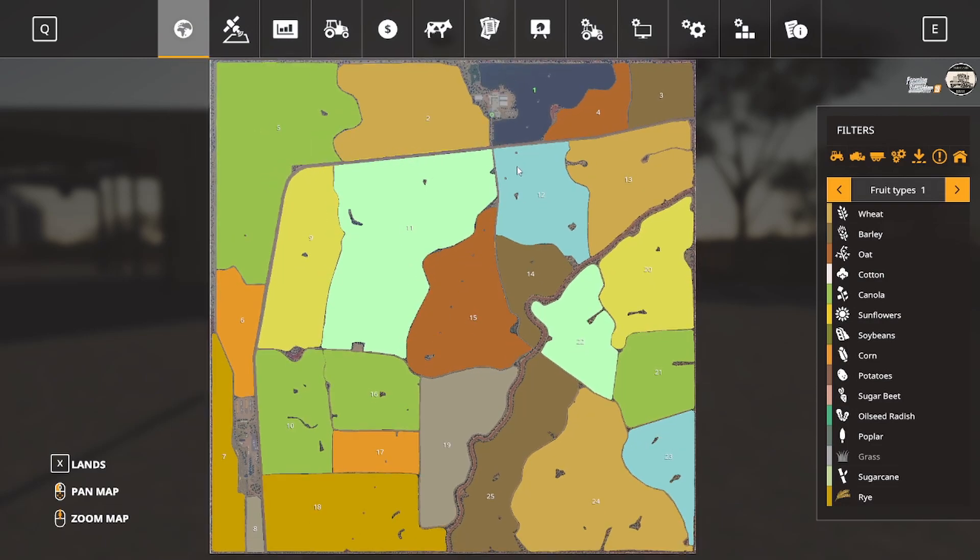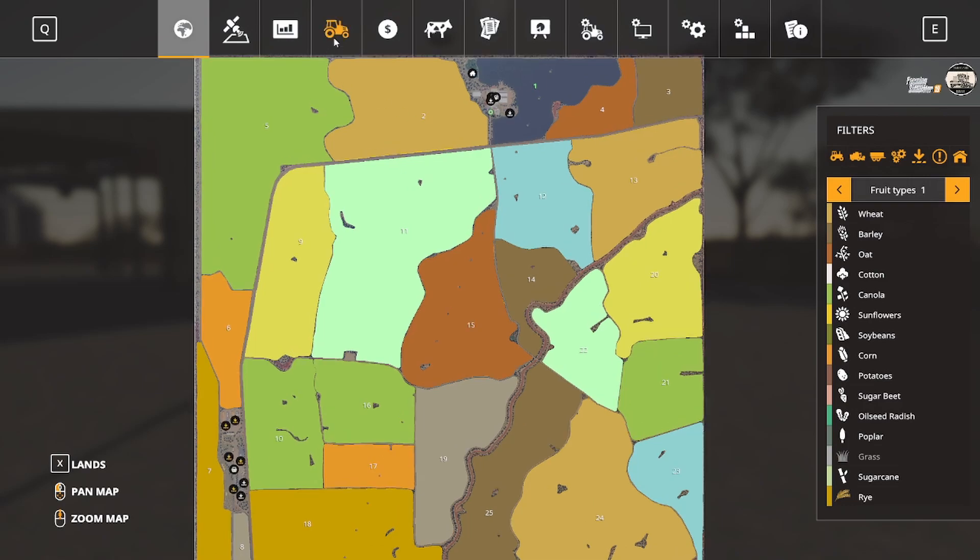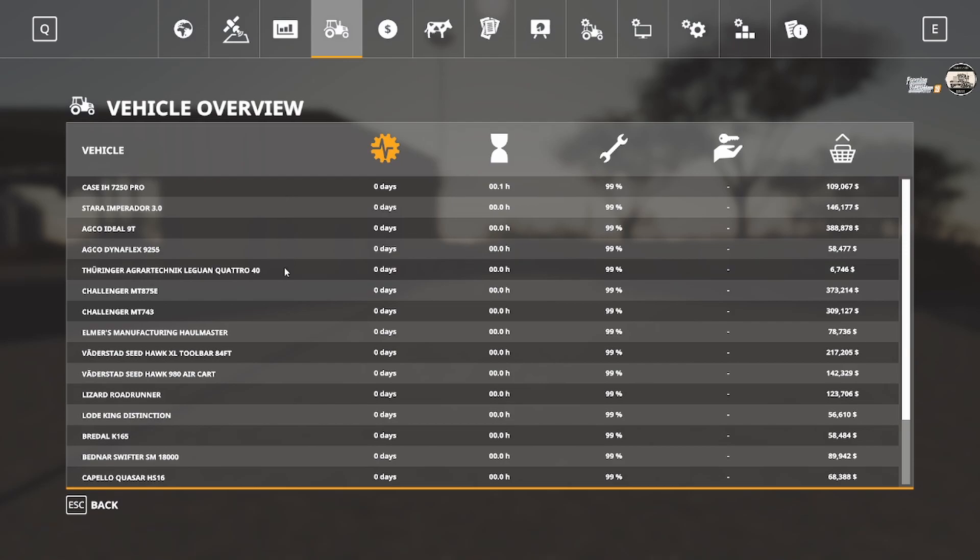That's our map in a nutshell. Our equipment we start off with — let me read off this real quick. We've got the Case IH-7250 Pro, a Stara Imperador 3.0, an Agco Ideal 9T, and the Agco Dynaflex 9255, which is going to be a header. There's a Quattro 40. We've got two Challengers — the MT-875E and the MT-743. We also have the Elmer's Manufacturing Hallmaster, which I think is the auger wagon. And there are Seed Hawks — the Toolbar 84-foot and the 980 cart that goes with it.